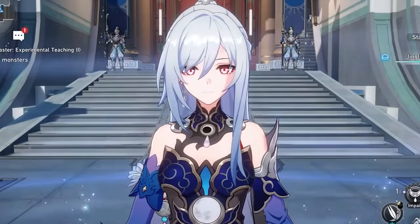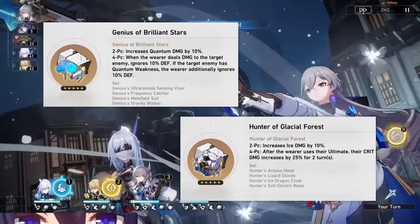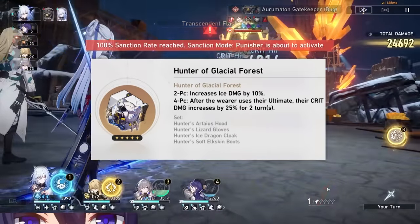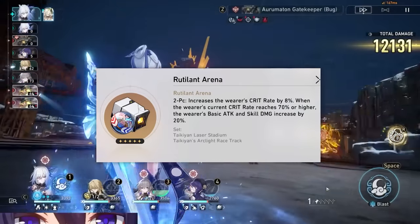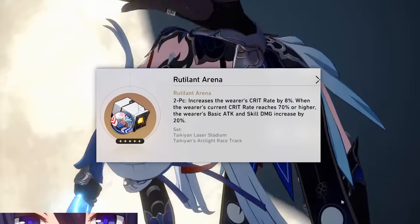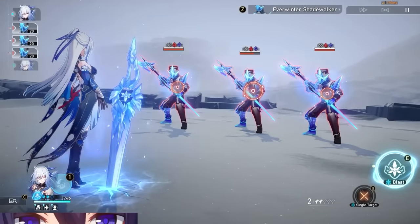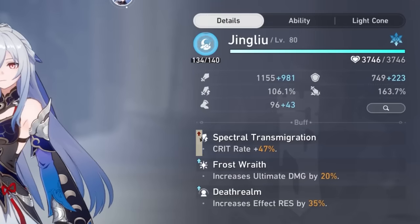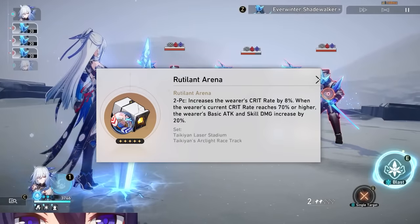You've likely at least been working on getting your seal at a 70% crit rate. Between the two four-piece sets, choose the one with better substats. For planar sets, Rutilant Arena is going to be best. There's a misconception that Rutilant Arena doesn't work with crit rate stat changes — it actually does, but only if those stat changes are reflected on the stat screen for the character. In Jing Liu's case, she gets an absurd crit rate buff when she goes into her Syzygy state, which can activate Rutilant's effect.